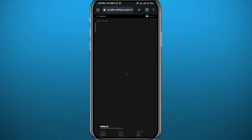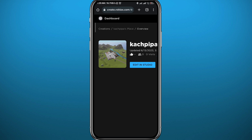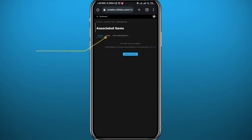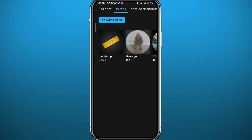From there, tap on the three lines in the top left corner — zoom in to make sure you tap the correct thing. Then tap on 'Associated Items.' From there, tap on 'Passes.'